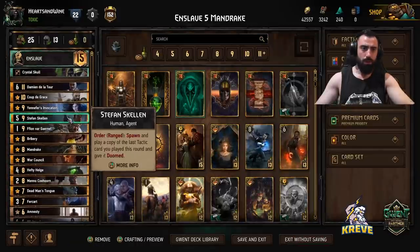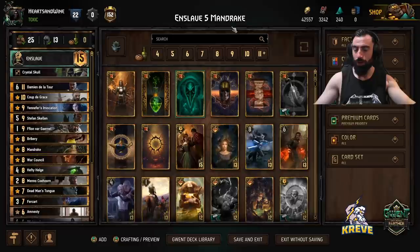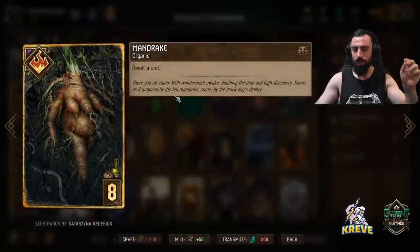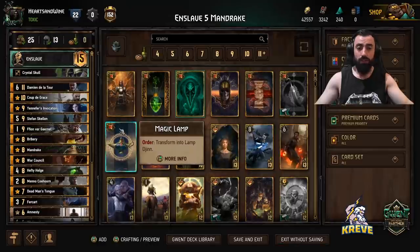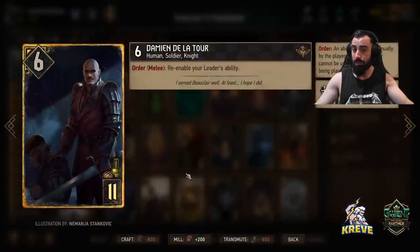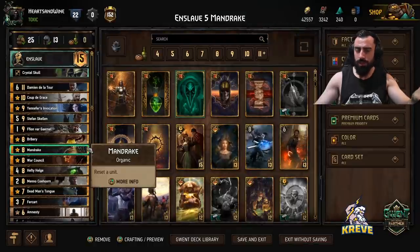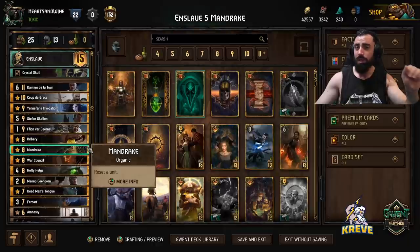This is an Enslaved Five Mandrake deck — that's why I've gone with Enslaved Five. I want to experiment with Mandrake here. Mandrake allows us to reset a unit, returning it to its base self. For example, if a card used an order ability such as Damien — after using the order, use Mandrake on Damien and it restores the ability to use its order once more. I'm going to take you through this list bottom-up and explain how best to play each card and when.